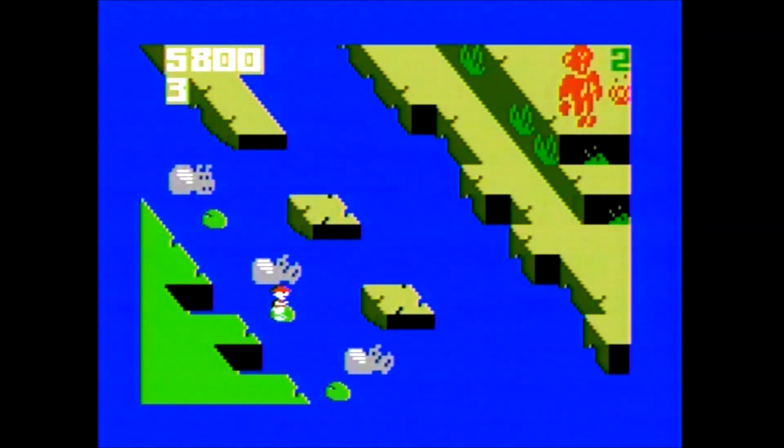Congo Bongo is an isometric arcade-style game for one or two players alternating, with one standard mode of difficulty. The game has no overlay but is fairly easy to control, with the disc controlling your movements including climbing, and the upper side buttons used to jump. The game contains two of the four screens from the arcade game.